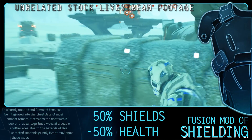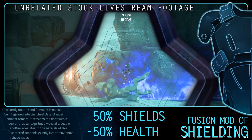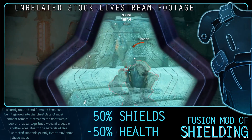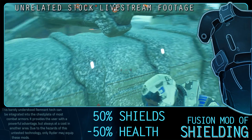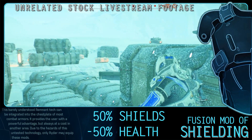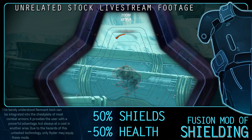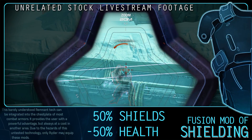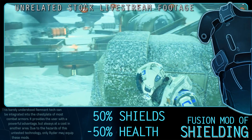The Fusion Mod of Shielding gives you 50% extra shields at the price of 50% of your health. This mod is gained by completing the Vault on Eos. It's more useful than you may imagine — if you use some shield-boosting skills and a Bio Converter on your weapon with regen skills, this could be extremely powerful. The Bio Converter takes 5% of your health, so it'll just take half the number it would have without this mod, if anything making it easier to regen from.